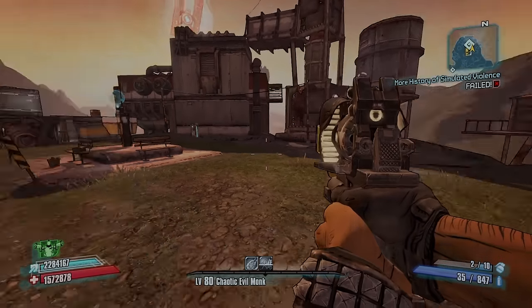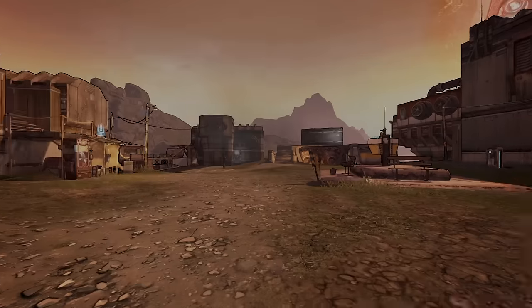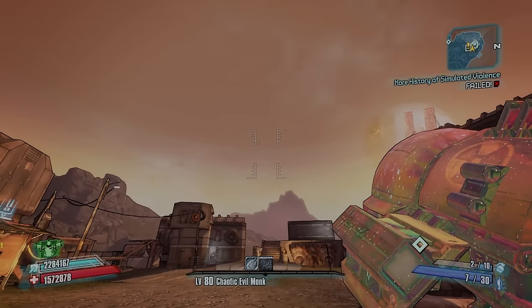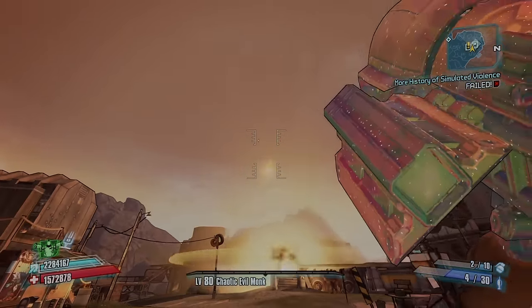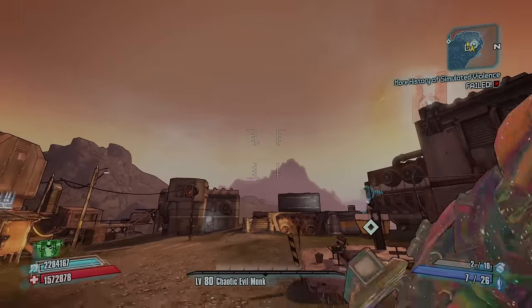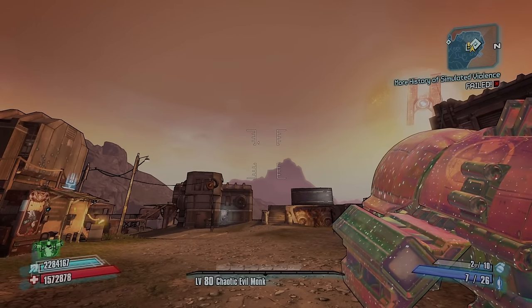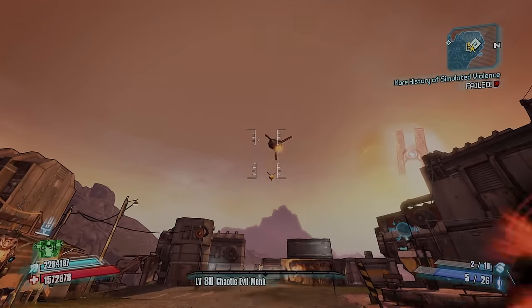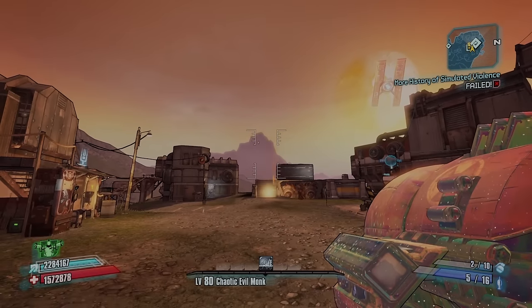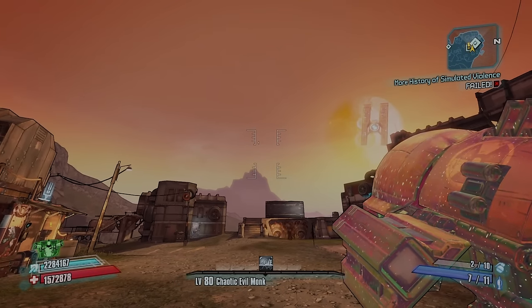One of the easiest and most useful glitches is the Double Shot glitch. Using the World Burn as an example — a slow-shooting gun — normally you shoot one bullet and wait before shooting a second. To double shot: hold down shoot, then hold down reload, then melee. Hold down shoot, reload, and melee — keep holding the shoot button and both shots come out at a relatively quick speed. It just takes practice to get used to hitting the buttons in the right order.